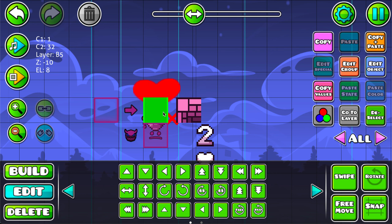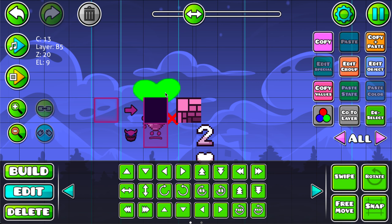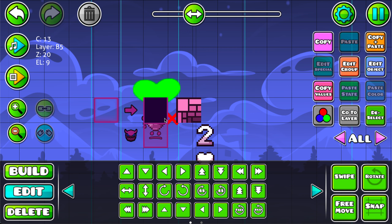Both of these — both this and that — they're on B5, right? And the Z order is negative 10, and the Z order here is 20. So this should appear in front of this block, right? And notice how this is — this is clearly not happening.